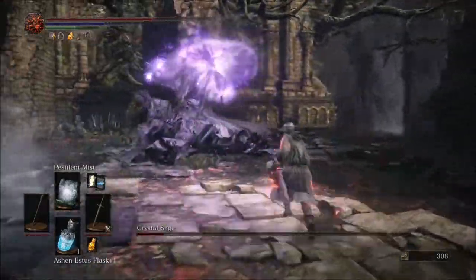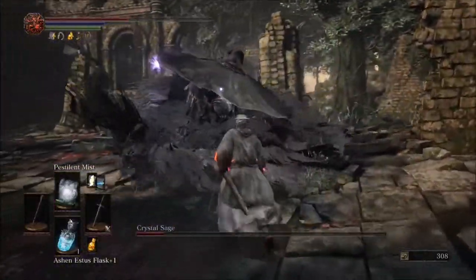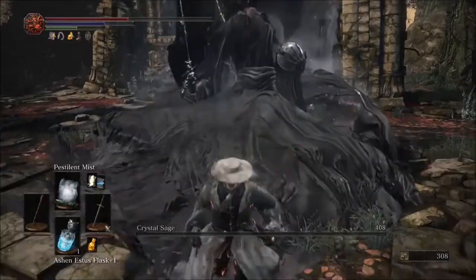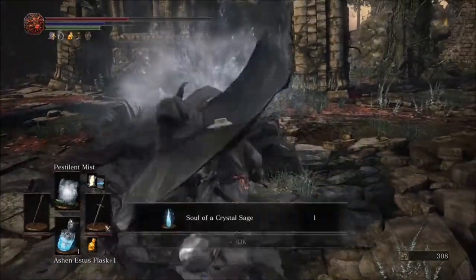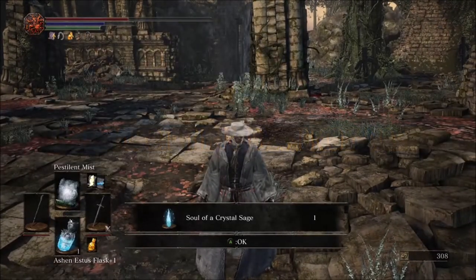I feel like I probably have enough health to go in right now, so I'll just run in there and finish him off with the sword. And that is how you beat the Crystal Sage sorcery style! If you enjoyed the video, please remember to like and subscribe to continue getting back to the basics.